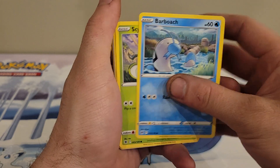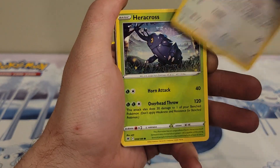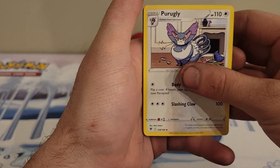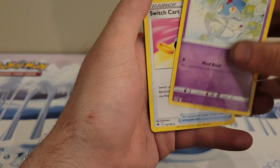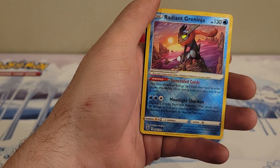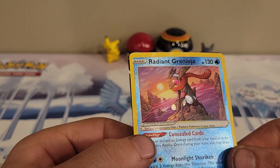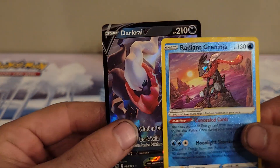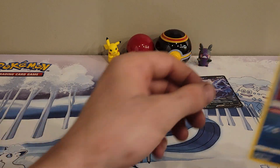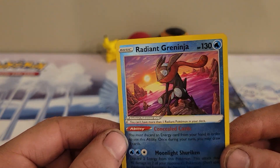We have Barboach. There's a beautiful Eevee artwork, Heracross — nice. We have a V-Star. Pretty ugly Elf actually. I don't know much about the set so some of these cards are actually really, really cool to me. I just pulled a shiny Greninja and a Darkrai — sorry, Darkrai — you're cool and you're cool, but I love the texture and the look of this card.